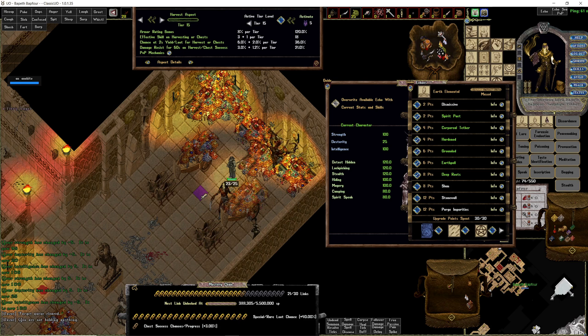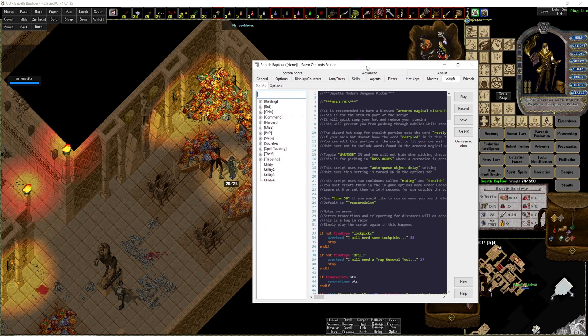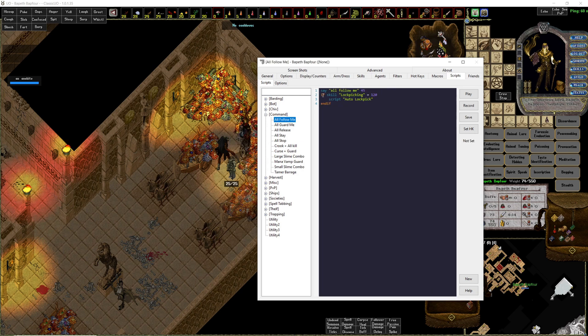I'm going to give you a quick tip on how to use the script as you're running through a dungeon, and also how to keep the script running. You want the script running in the background, but say it errors out — you've got to replay it. You can have a hotkey for it, but what I like to do is take my most used scripts — like an 'all follow me' command — and put a play-script statement in there. My script is called 'auto lockpick'; for you it'll be called something like 'Bapith's Modern Dungeon Picker.' So every time I say 'all follow me,' it plays that script, which cancels the lockpick script, but then it just plays it again. I do that for all my commands.